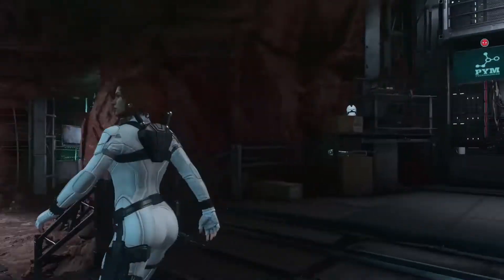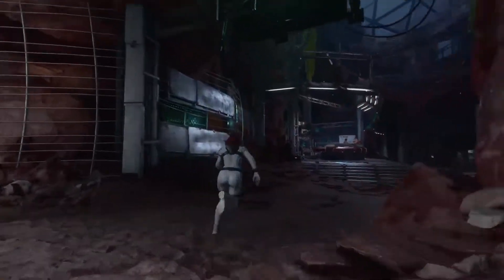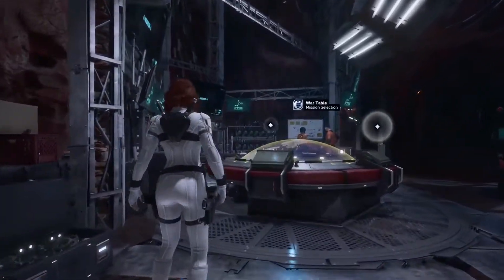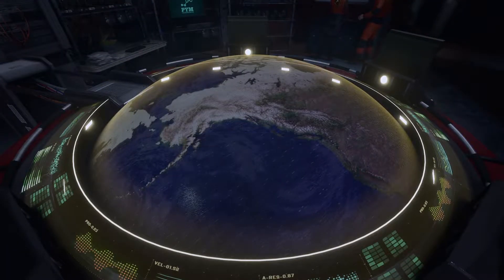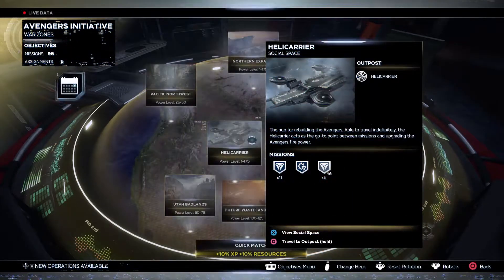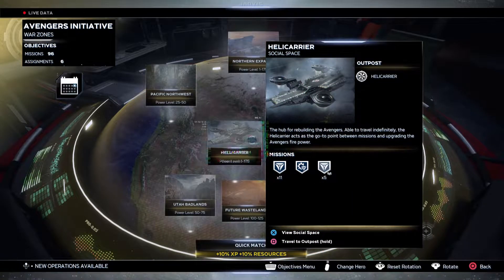With this gear set, you guys can get the gear pieces from any regular Hive, Elite Hive, or Villain Sector missions. And with certain gear pieces, you'll also be able to get it from the Helicarrier vendor, which is Roy. Keep in mind it is only legendary type of gear that you can obtain with certain gear pieces from the Classic Power Gear Set, especially for Black Widow.